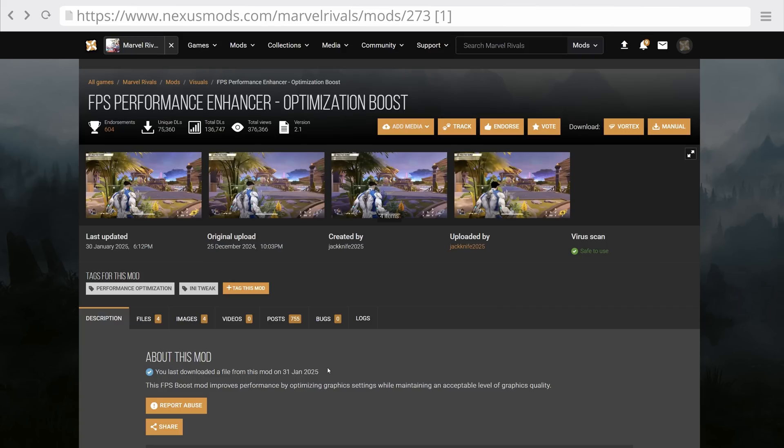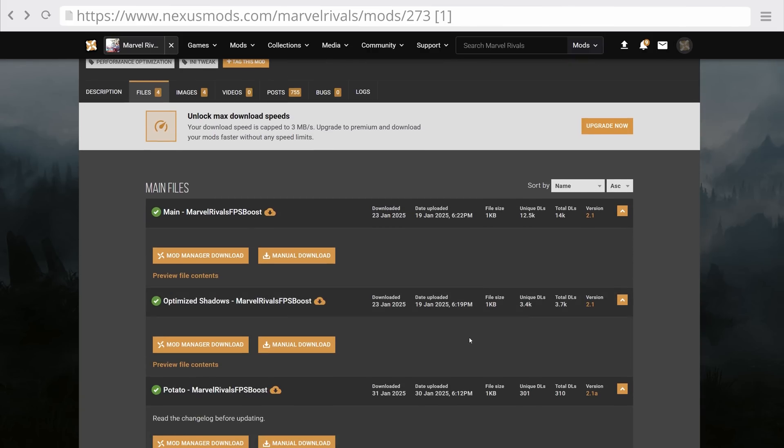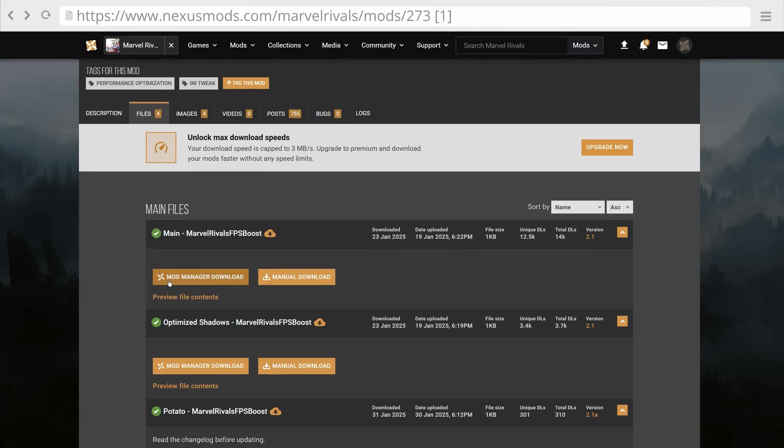To use this mod simply go to the URL at the top of the screen or linked in the description. Head over to files, make sure you are logged in on Nexus Mods, and then you can just download the file manually. There's really no need to use the mod manager download because this is just a configuration file that you can manually drop in the right place.